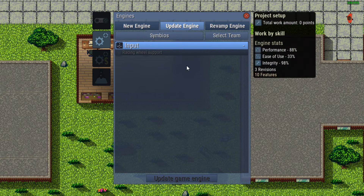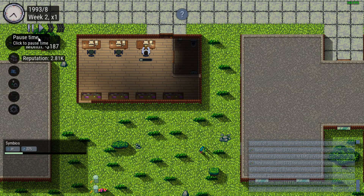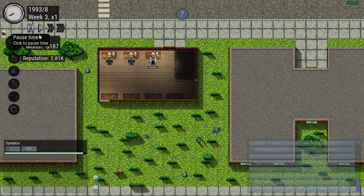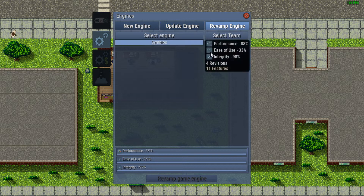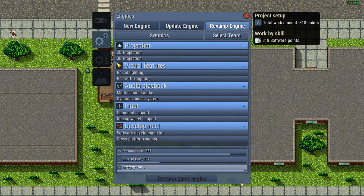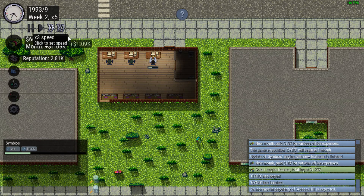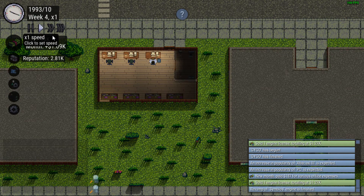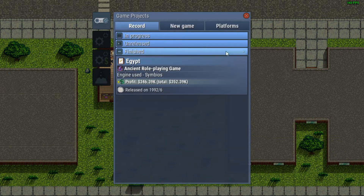Let's update the engine — just put in the racing wheel support. It'll make it a little more attractive. I may revamp it actually, because it probably needs retooling. I've been using it for two years now. It's 88% performance, 33% ease of use. Let's go ahead and revamp — shouldn't take more than a couple months. We sold one engine license already: 1.27k. And another one. Why are we only getting 1.27k if we're selling it for 1.7k? Are they cheating us out of money?